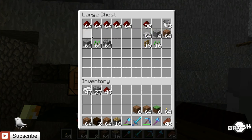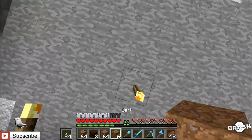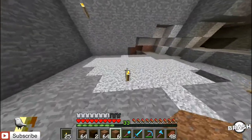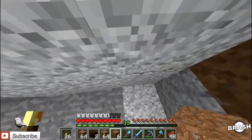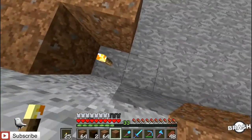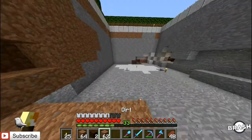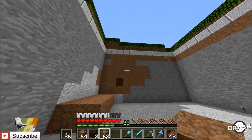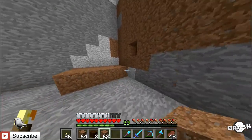We need to go ahead and place all of this dirt down first and foremost. So the water is going to travel eight blocks, but we have redstone in the back of the entire build. Let's just place some dirt down for now. I don't want the redstone to be seen, so I'll break into inside of there.